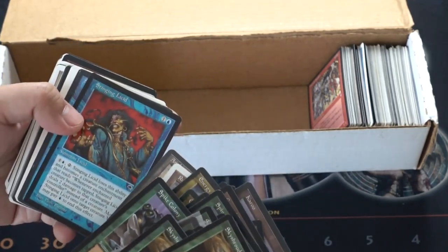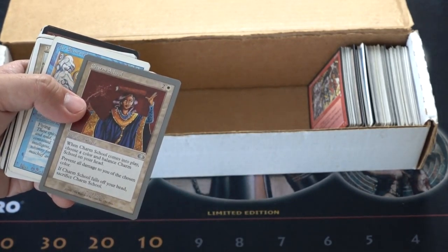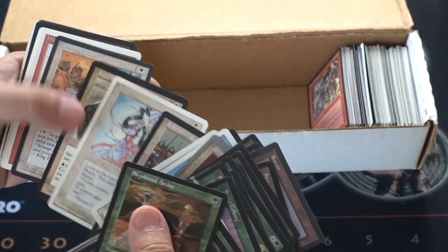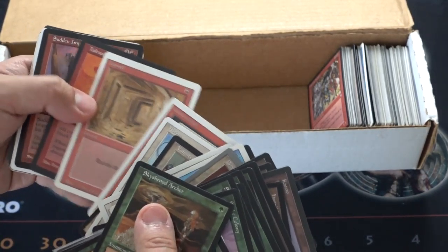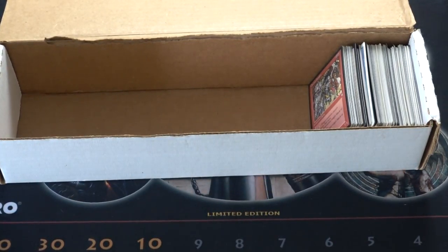I'm looking for a Dark Liches. See Troat. I love this card from Unglued. I wish they would print another Unglued — that would be pretty cool. Visions from Forth, I believe. Wall of Stone, Troat, Tunnel. Not much going on here, very old school — Homelands.